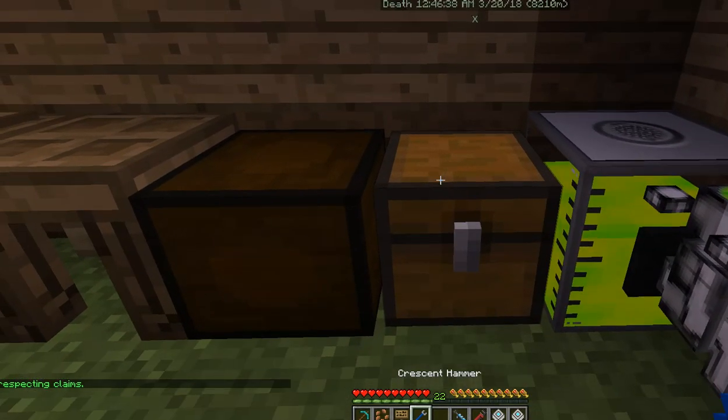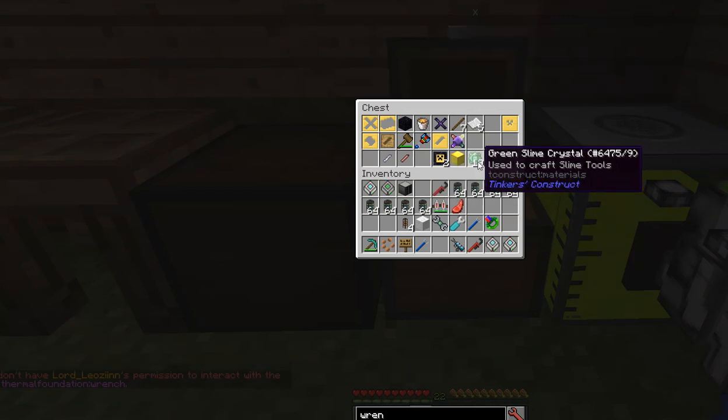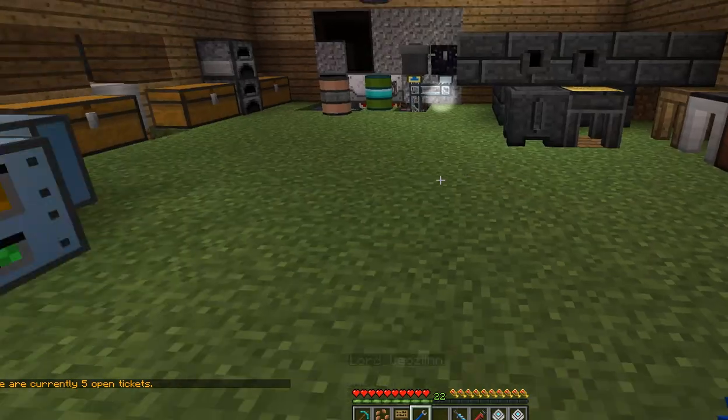If I use a Crescent Hammer, I could easily open the chest and take stuff out without any problems. This is the issue with the Crescent Hammer — being able to open unclaimed items.